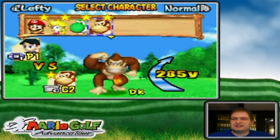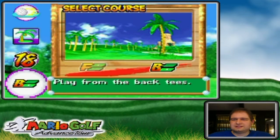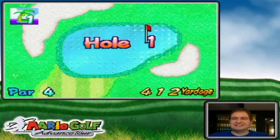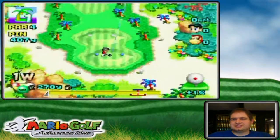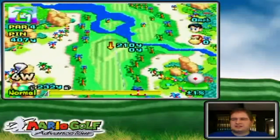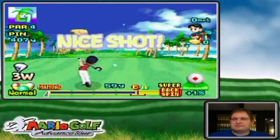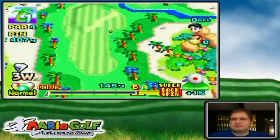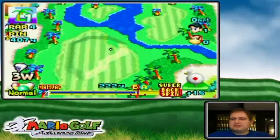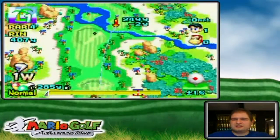Anyway, Donkey Kong character match, Palms course, foul-ass greens, back tees — begin. The ultimate match, or at least I presume it's gonna be the ultimate match. So, as you can see with Kid, he has not the best impact area. I'm gonna have to be pretty precise on the power gauge. We'll see though, because Donkey Kong himself has even worse — but with computers, they can hit it wherever they want to.